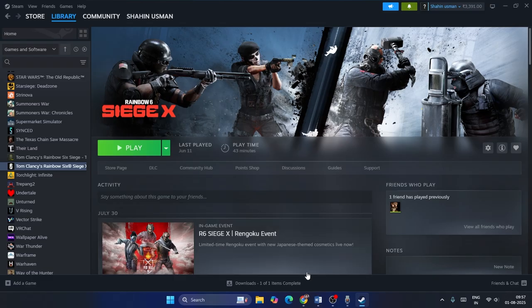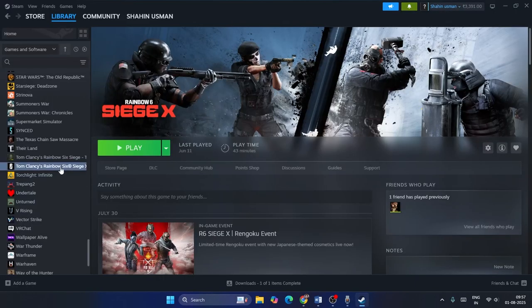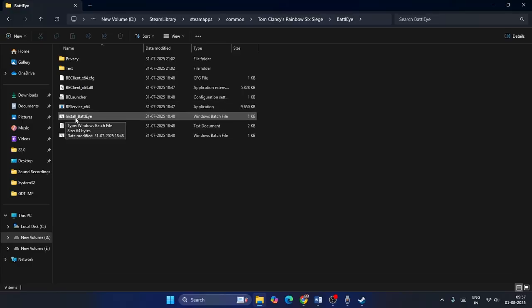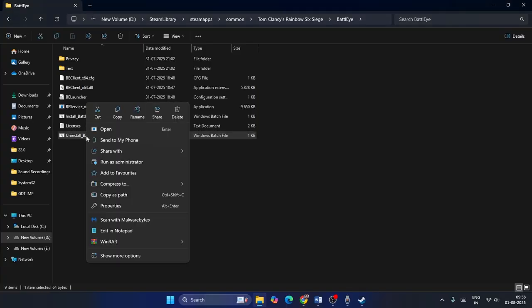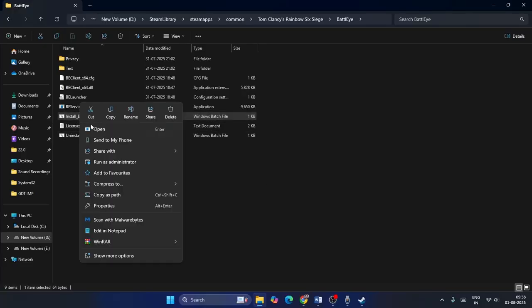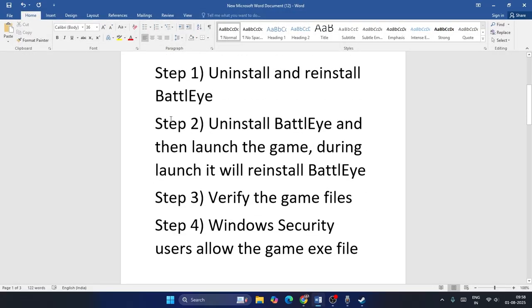The first step is to uninstall and reinstall BattleEye. To do so, right-click the game, go to Manage, then Browse Local Files. Open the BattleEye folder. First, right-click the uninstall file and run it as Administrator, click Yes, and wait a moment. Then right-click the install file, run it as Administrator, and the BattleEye will be installed back. Close this and check if the game works, or move on to step two.